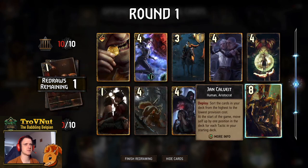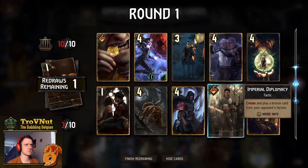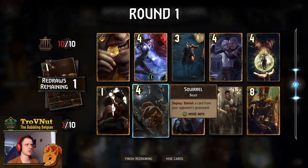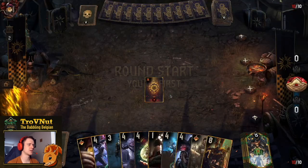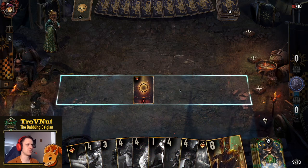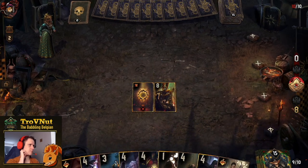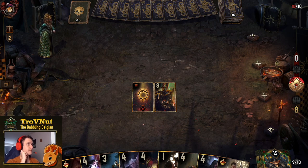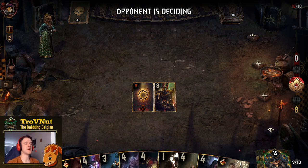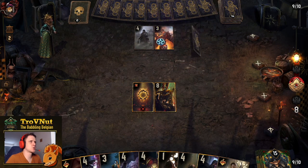I'll get rid of the Emissary and we get Calvay, so that's good. Since we start, I need to keep Imperial Diplomacy, so I'm going to get rid of Squirrel. We get Jan Calvay — just to put all my good cards on top. It's a good starting card anyway, and with very high base power it kind of defends against the big bad sword.